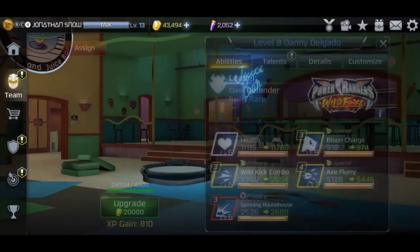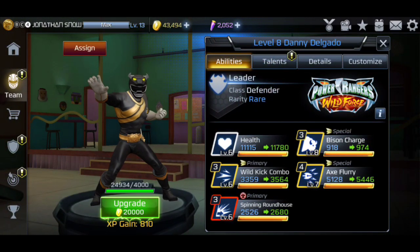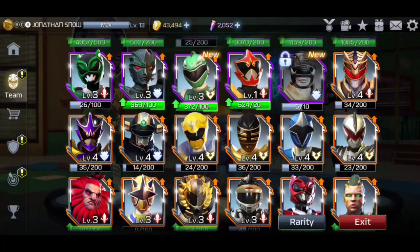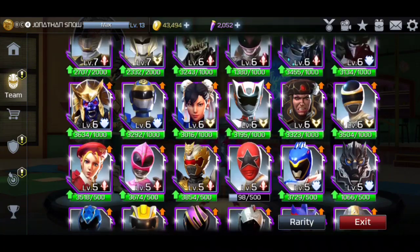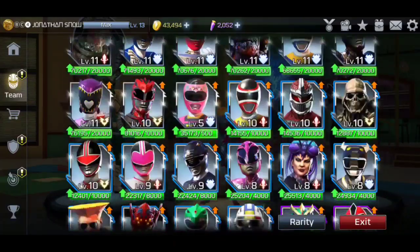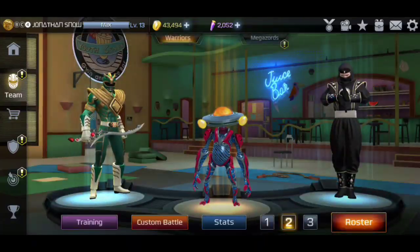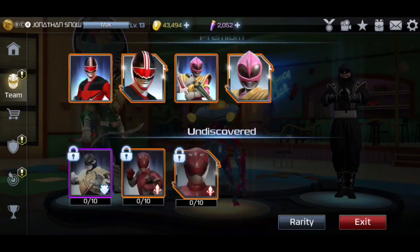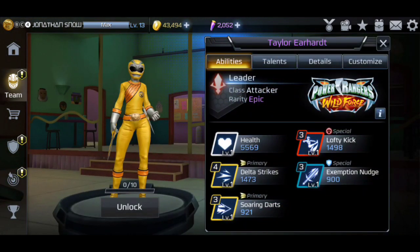Danny from the Bison and Zanaku were the other two Wild Force characters currently in the game. Danny has been out since year one, which is pretty insane, and Zanaku came out around year two. Once again, I'll see you guys on Friday for the unboxing video — let me know your thoughts in the comments below on the new Wild Force Taylor — or Tyler, I'll get the name right next time. See you guys then, peace out.